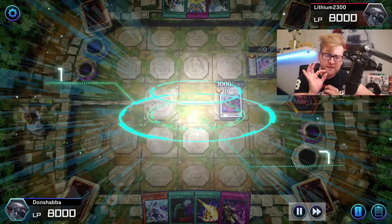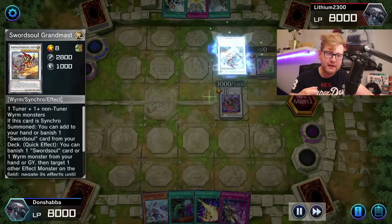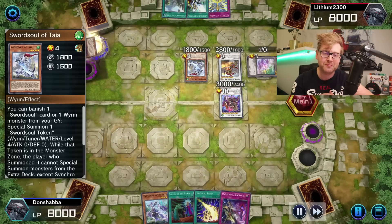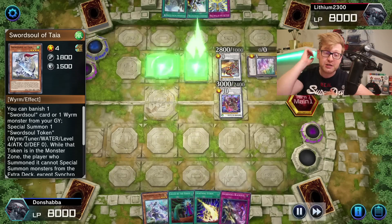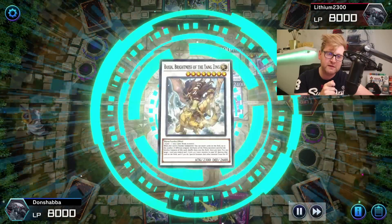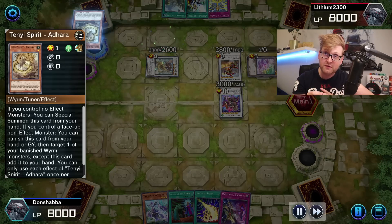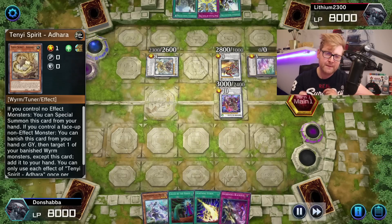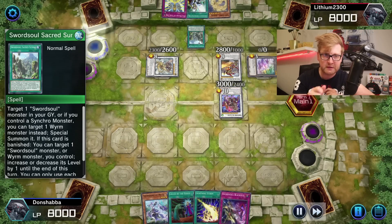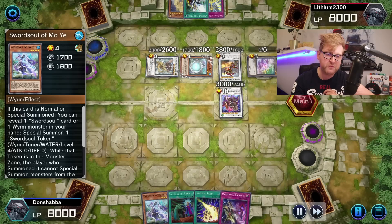Maybe a small Tenyi package in the pure variant — but the thing with Tenyi going second is like Vishuda can banish or force your opponent to bounce back Skill Drain or something like that, which is actually a big deal. Main decking the Tenyi variant means part of your engine can bounce back a potential floodgate from your opponent — delicious. But it does come with a small sacrifice for consistency, so I'm definitely going to try out the pure variant with DPE and Anaconda.